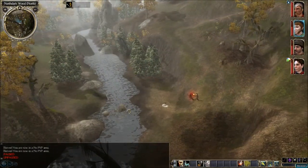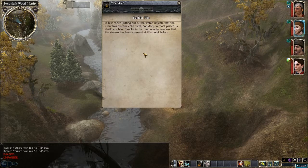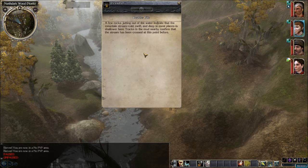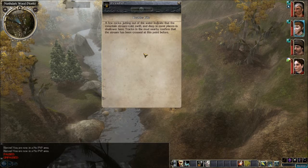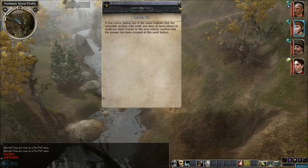Follow this trail down to these rocks. A few rocks jutting out of water indicate that the mountain stream — cold, swift, and deep in most places — is shallow here. Tracks in the mud nearby confirm that the stream has been crossed at this point before.